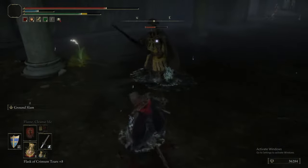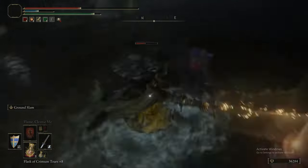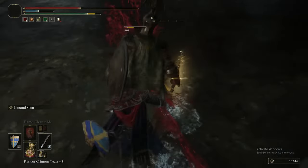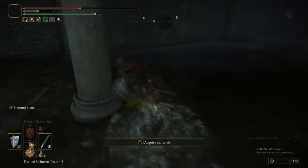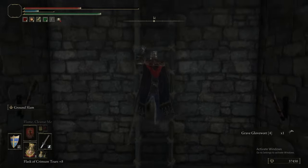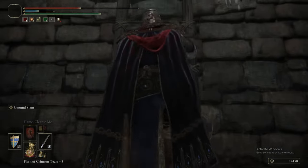Speaking of enemies who can drop their gear — we have a Leyndell Knight. Just like the Cuckoo Knights, the Redmane Knights, and the Godrick Knights, they can drop the armor set: helm, armor, gauntlets, greaves. They can drop the Knight's Greatsword if using the Greatsword, the Partisan if using the Partisan, the Greatbow if using the Greatbow, and the Golden Greatshield if wielding it.